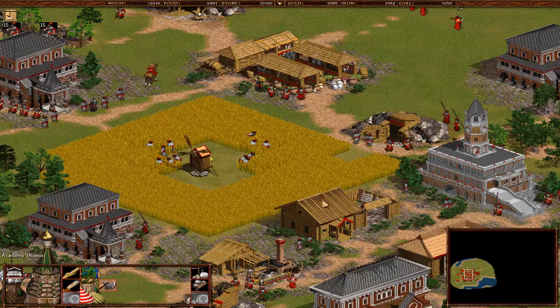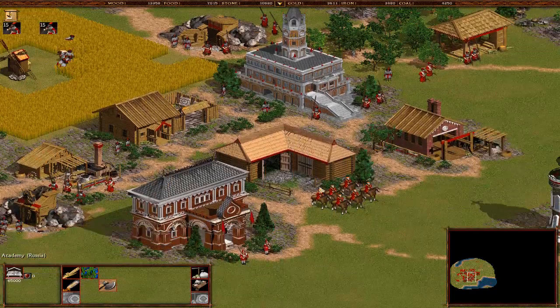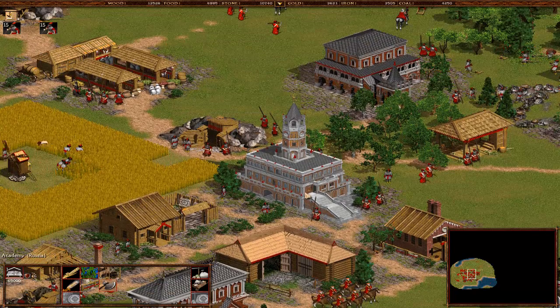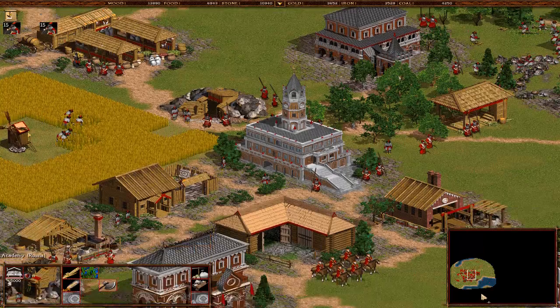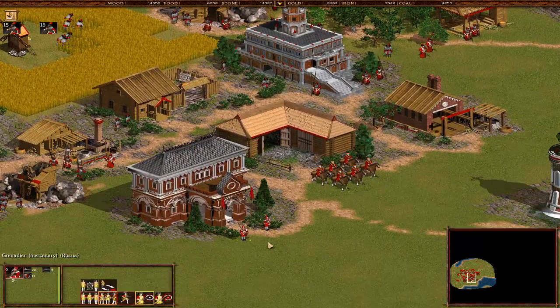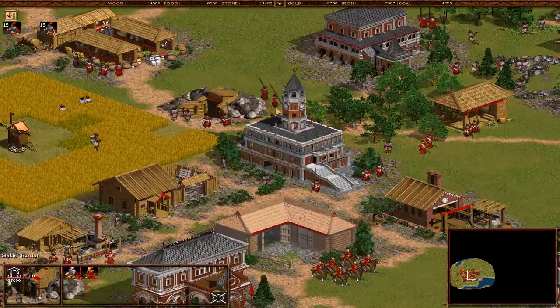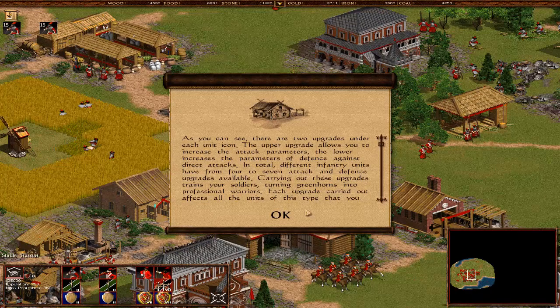The Academy - the research hub where you can research stuff. We're getting closer to the 18th century content where we can learn about the advanced stuff. As you can see, we have grenadiers here - the awesome grenadiers. The barracks - well, actually this is a mercenary camp. We have the stables, the barracks, and so on.